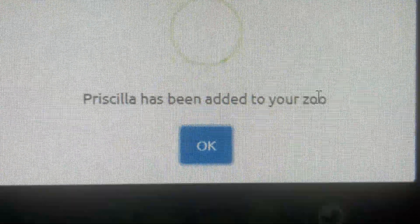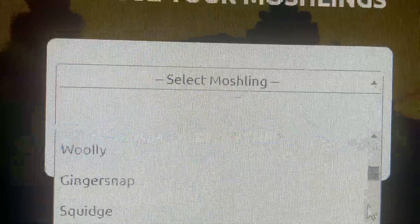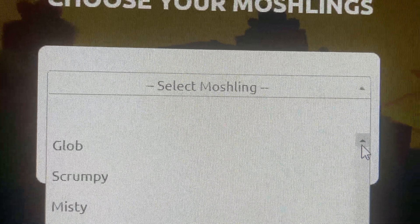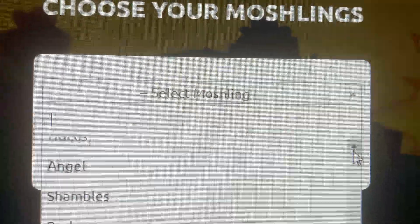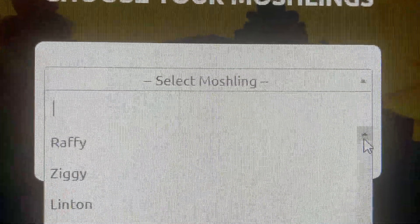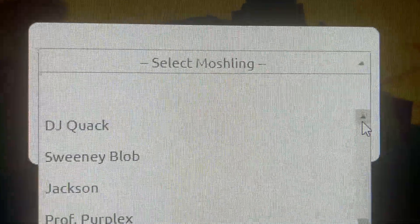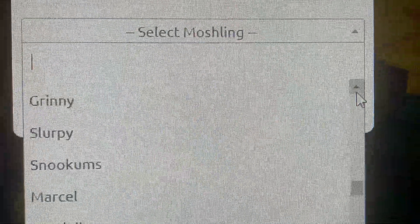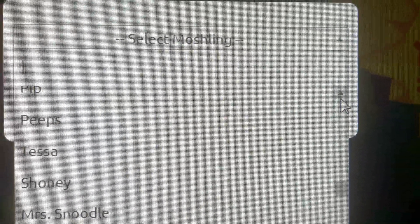Priscilla — I'm going to add that. Priscilla's going to be added to your zoo. Wow, I can add everything into my zoo. Would you look at that — unbelievable. These moshlings just keep on coming. Oh my gosh, look at all those moshlings.